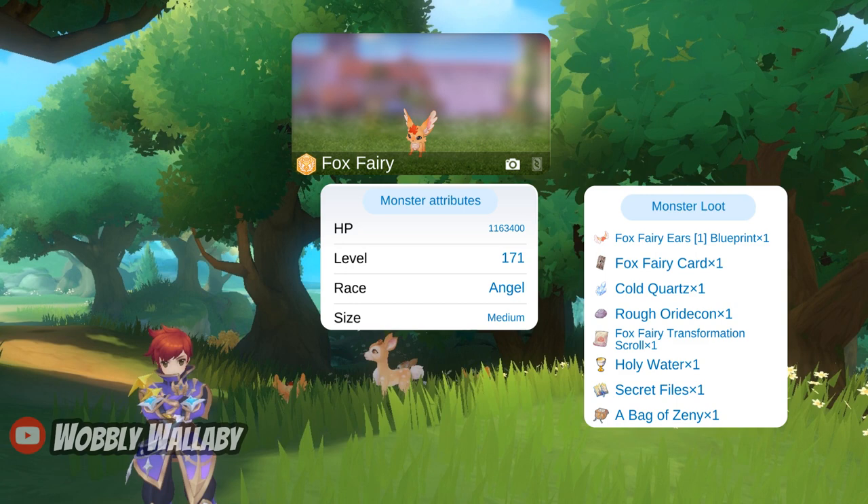Next is Fox Fairy, which is holy, angel, and medium. The annoying part about this creature is it's holy, so it takes 75% damage from elemental converters. Neutral damage does 100% damage. A notable drop is rough aridicon for refining.